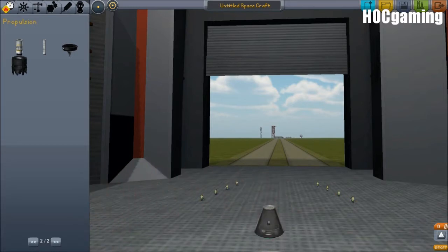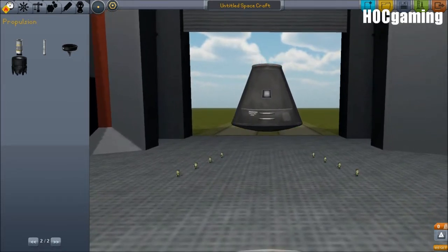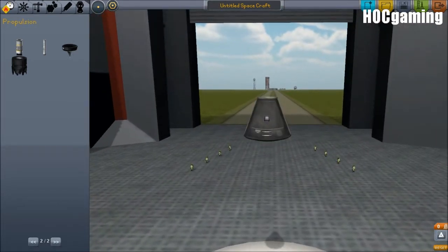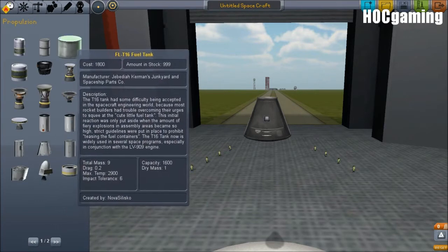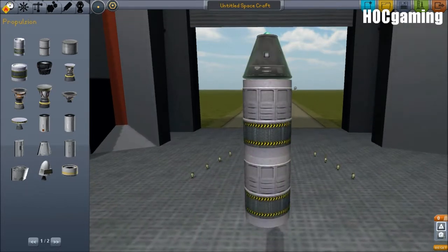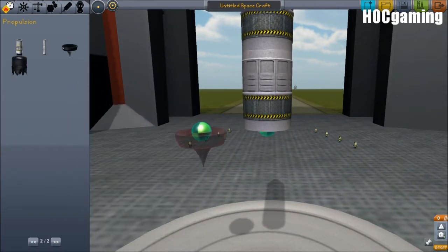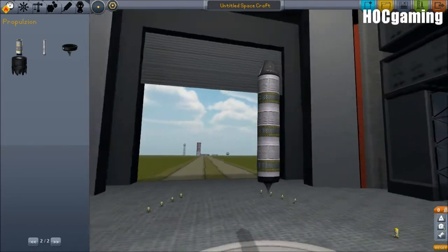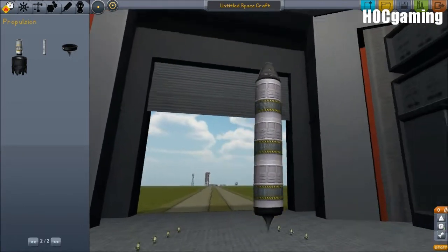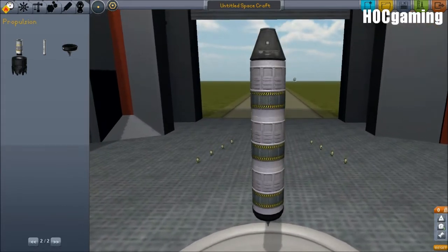The constraints we have are the fact that it needs to be one stage, which means we can't jettison parts. I could make one in literally a few seconds that's capable of getting out of the atmosphere in one stage. It needs to be attached preferably on top because that's the centre of gravity, right in the middle of our command module.